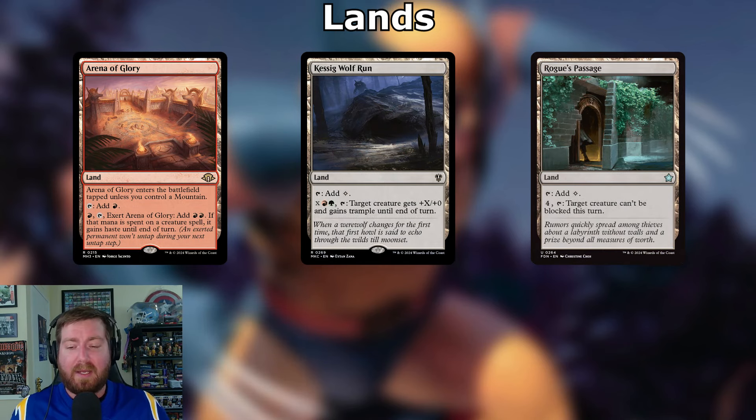Now for lands — utility lands first. Arena of Glory enters tapped unless you control a mountain; tap for red or pay a red, tap, and exert it to add two red mana — if spent to cast a creature spell it gains haste. Kessig Wolf Run: pay X, a red, and a green, tap it — target creature gets +X/+0 and gains trample. Rogue's Passage: pay four, tap — target creature can't be blocked. Skarrg, the Rage Pits: pay a red and a green, tap — target creature gets +1/+1 and gains trample.